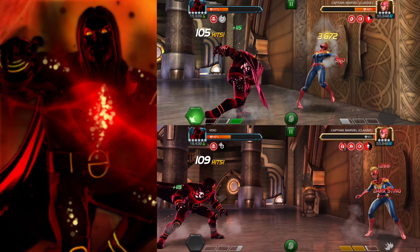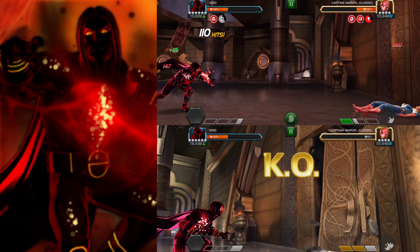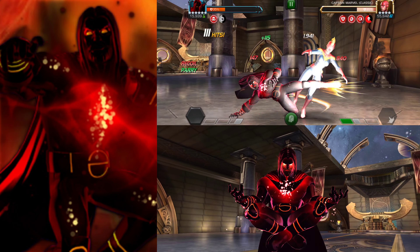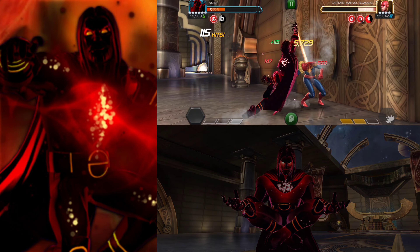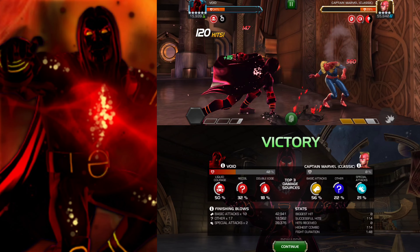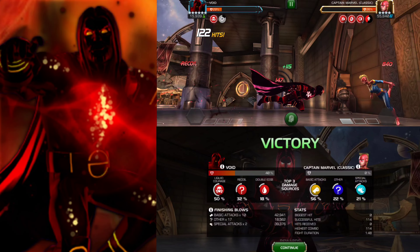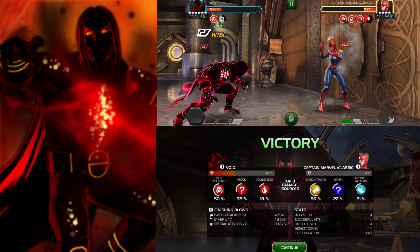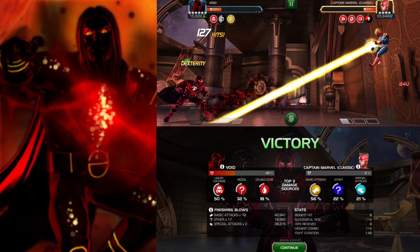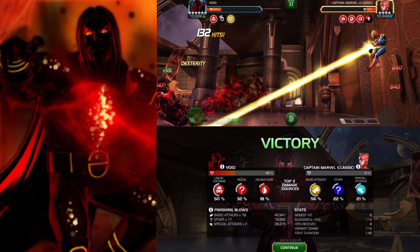You can see that for the first few cycles they were almost identical in terms of damage output. After that, the sig 200 Void is just so much faster and deals so much more damage doing the same rotation. I threw a Special 2 with the sig 20 Void, so I went for a Special 2 with the sig 200 one as well. I recorded the sig 20 gameplay first, so you'll see him throwing the SP2 a little bit later.